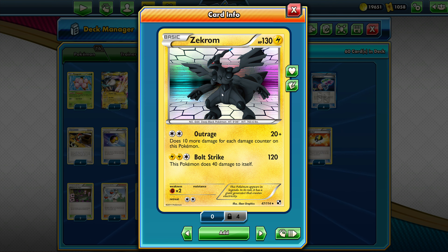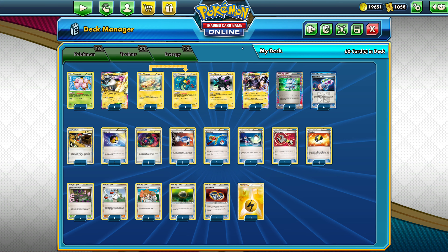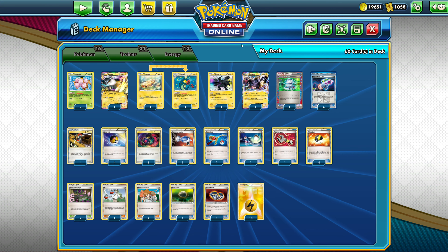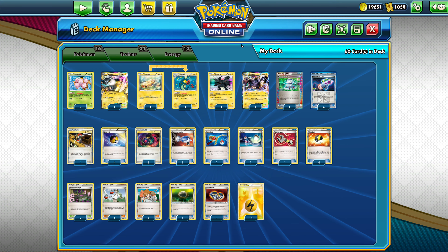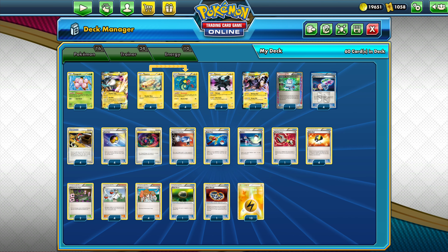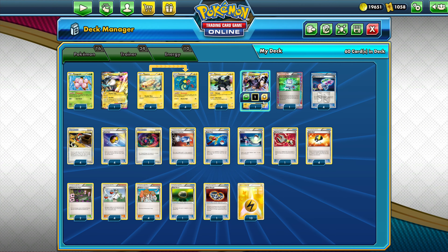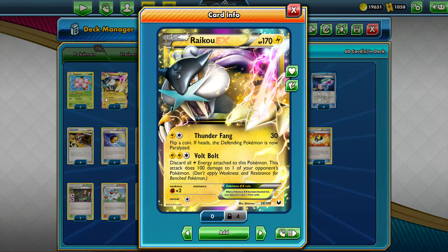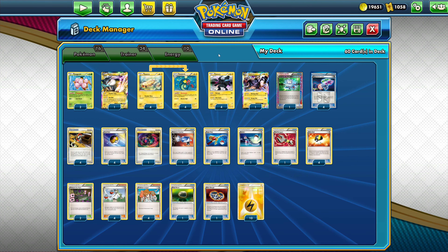Zekrom has Bolt Strike for 120 with two Lightning energies and one Colorless energy, and Outrage for just a DCE for 20 plus 10 for each damage counter on this Pokémon. Technically you should probably play a couple Double Colorless Energies in this deck, but I decided to go with 10 Lightning energies. I should probably swap two Lightning energies for two DCEs so I can have much easier Outrage as well as Strong Vault and maybe even Bolt Strike available.